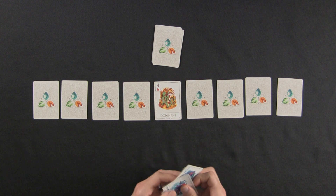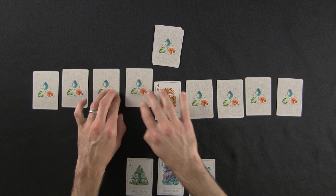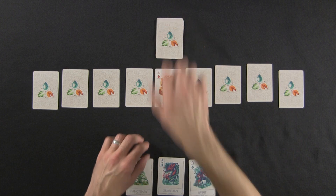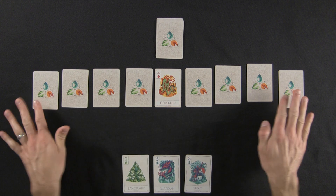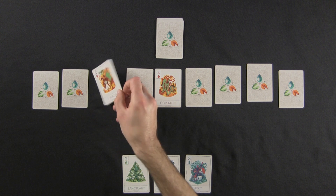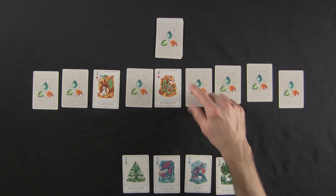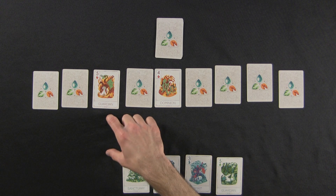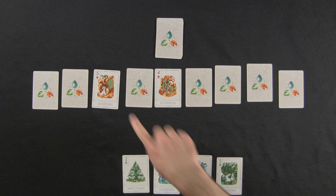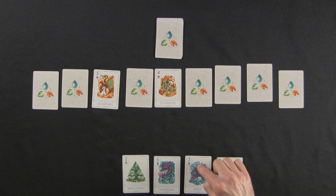Our starting hand is: two of earth, five of water, and three of water. Each round has three steps — if a step can't be completed you skip it: first flip over any face-down peril, then draw one card, then play one card. For example, a five of earth paired with a four of fire: fire beats earth, so the four gets plus one making it five against five — a tie. Five of water against five of fire: water beats fire, so water gets plus one, it's like six against five — a win.